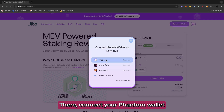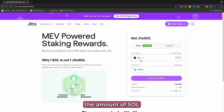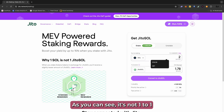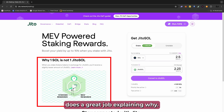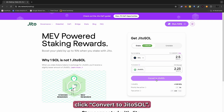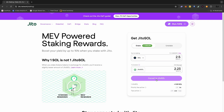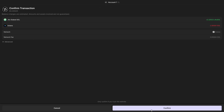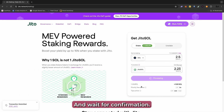There, connect your Phantom wallet and enter the amount of SOL you wish to convert into JITO SOL. As you can see, it's not one-to-one, and the video on the page does a great job explaining why. Once you've entered the amount, click convert to JITO SOL. Confirm the transaction in your wallet.